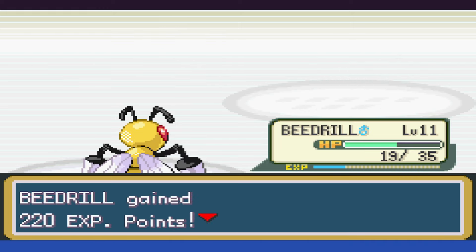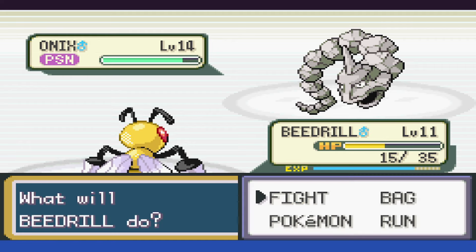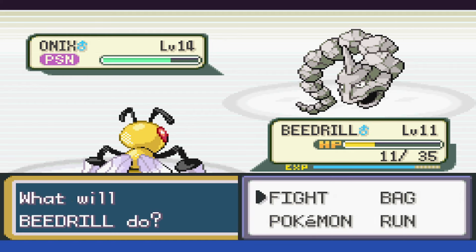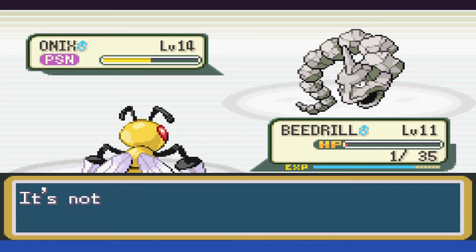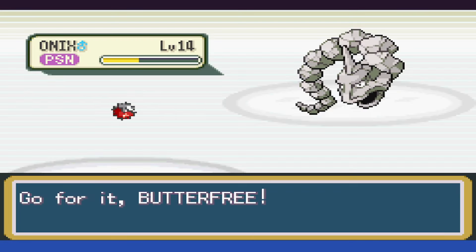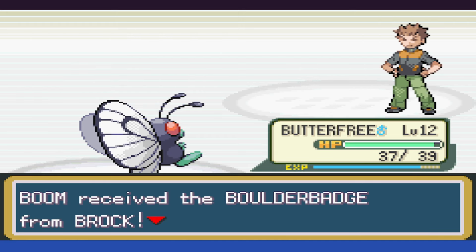Next up is Onix. We get super lucky with the Poison right away, as it sets up Bind and we're both dealing chip damage. We get taken down to one HP with Rock Tomb, but we've done quite a bit of damage. After that, we can swap to Butterfree, get Binded again, and then say Night-Night as we knock it out with Confusion.